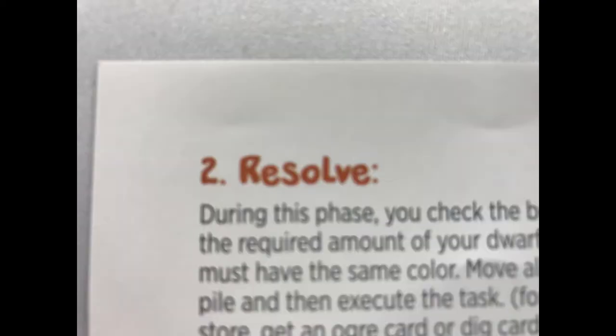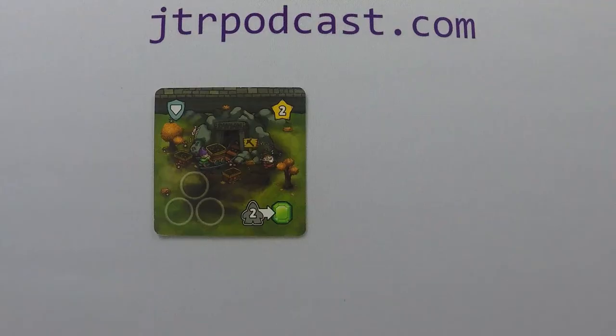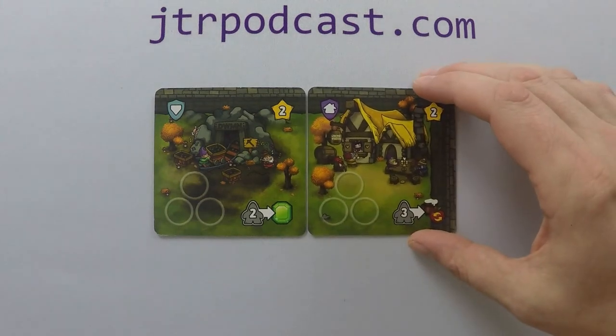Gameplay is over three phases: perform actions, resolve, and discard. In the perform actions phase, a player has three action points and each of the following actions costs one point each. The first action is to play a kingdom card either adjacent to or on top of any other cards in play, in any orientation.